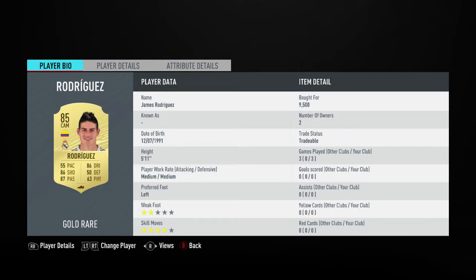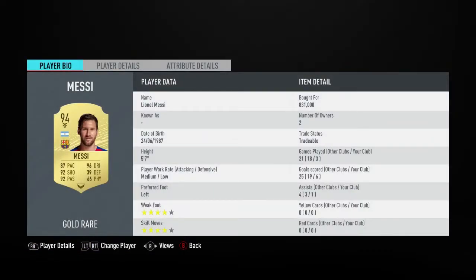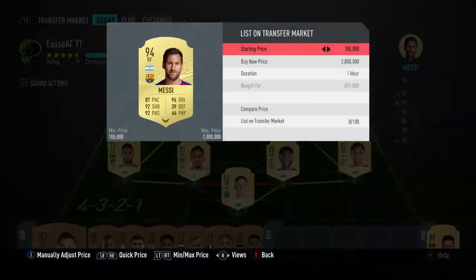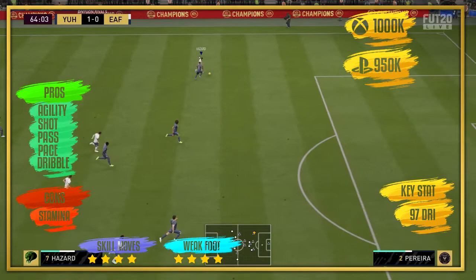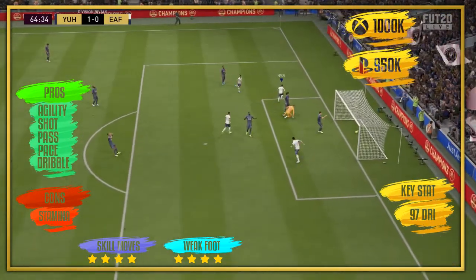Alright, Messi. I found a few things with this card — getting to the clips to show you. As an example of what I did and didn't like about the card, there are a few things I didn't actually like about him which kind of surprised me. I got him really cheap — he's listed at 950k on Xbox and 1 million on PS4, but I won him on a bid, which was just mad.